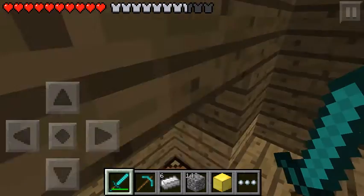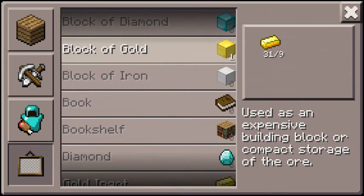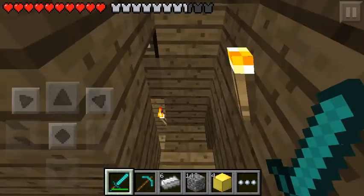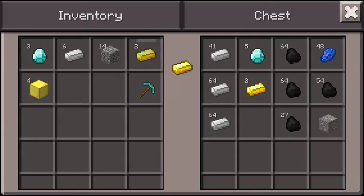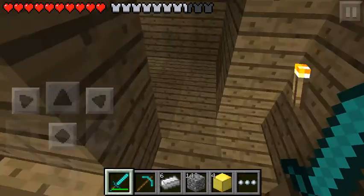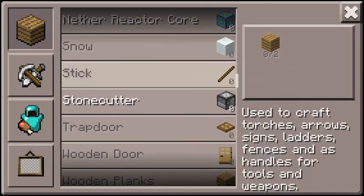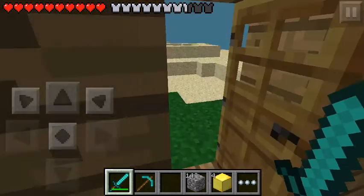Let's go to a crafting bench and see if we've still got, with the gold blocks, 4 and 4 left. That's pretty sweet. Let's make another core — one of them.